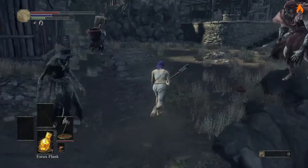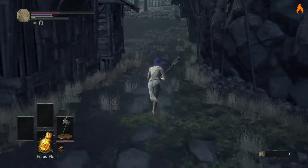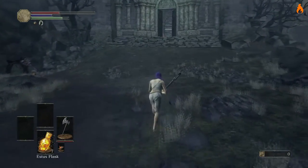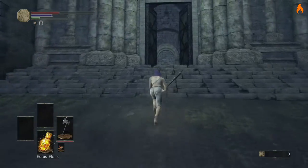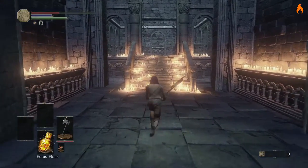The bonfire that we need to warp to for this video is the cliff underside bonfire in the undead settlement area. We are going to progress like we're going to the next area of the game, but instead of going down the elevator, we're actually going to go upwards towards the giant that throws the arrows at us, and then we're going to hop off just a little bit early.